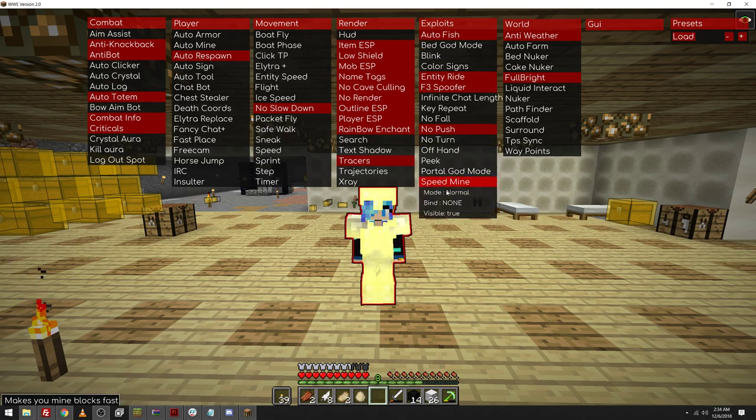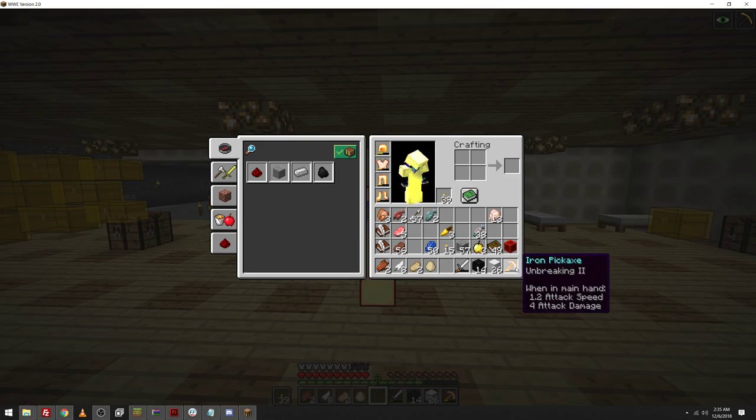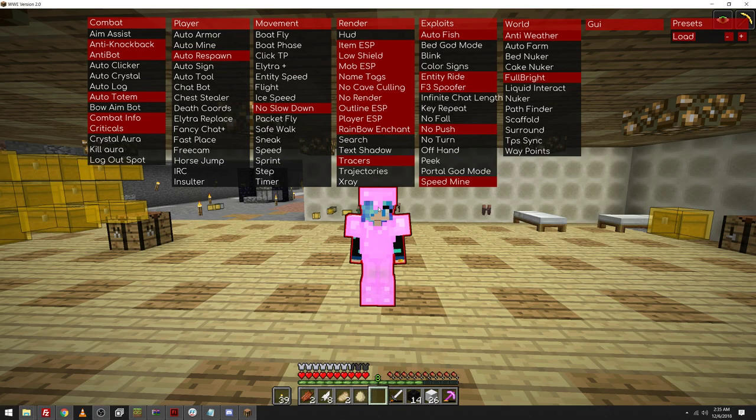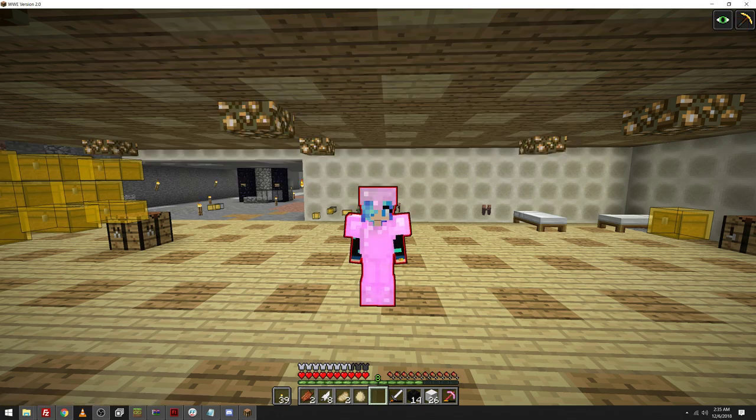Speed Mind is something I use very often. I'll usually put it on Haste 2, as long as your pickaxe is enchanted to at least Unbreaking — or the one that makes you mine a little bit faster — at least level 1. You can use Haste 2 mining and it'll be fine. Toxic sets players on fire — that's really funny. And X Carry lets you carry stuff in your crafting table in your inventory. So I can put this fish here and it'll stay there. It's extra carrying space, which is really cool.